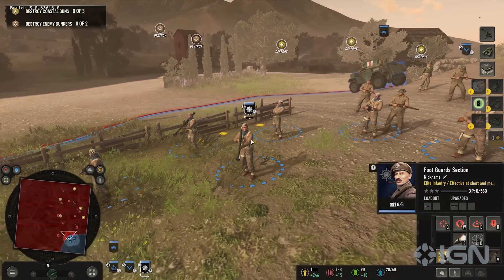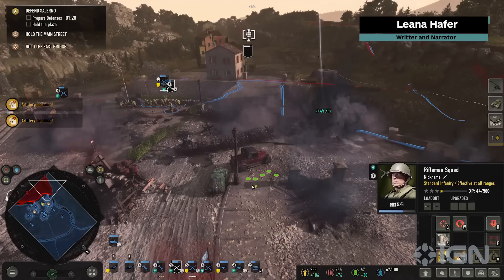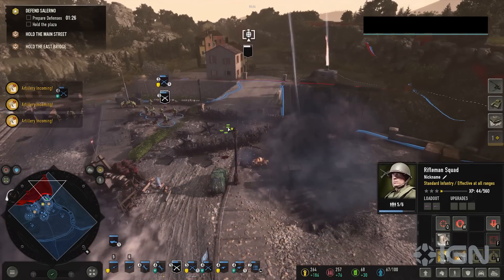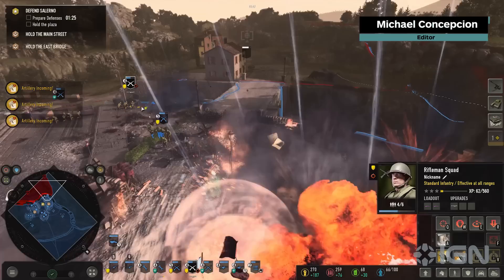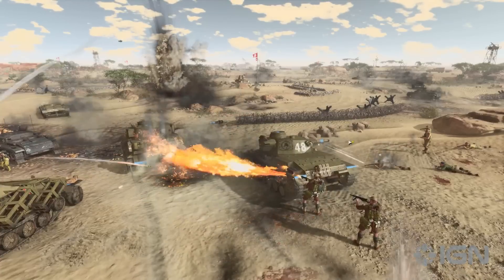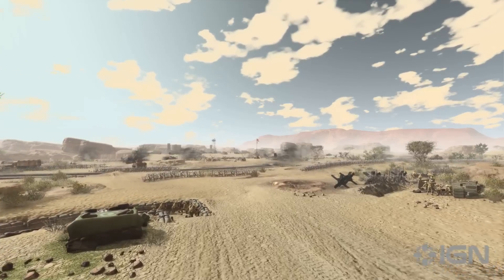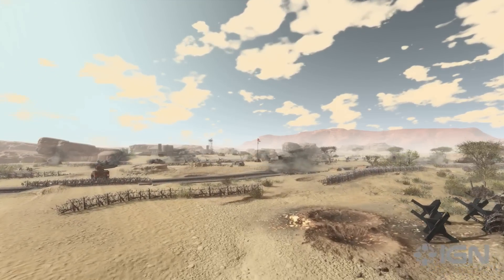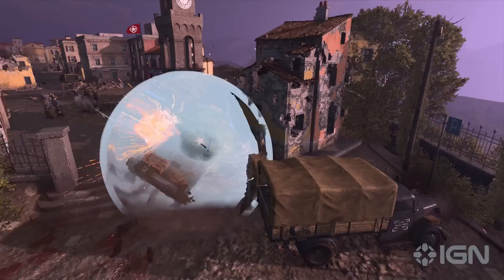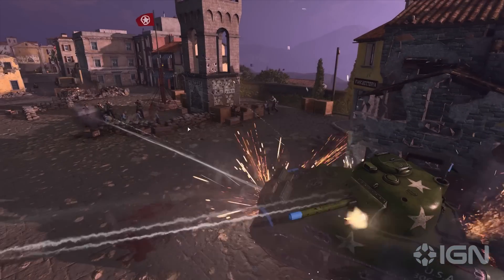Company of Heroes 3 has set out to bring us some of the untold stories of World War II, with its focus on the Mediterranean theater and the involvement of partisan forces. So while we won't be storming the beaches on D-Day or taking on waves of tanks at Kursk, we do get to see some battles that haven't been portrayed a thousand times in games and film already. And one of the most exciting flashpoints I got to check out was an epic assault on the Italian town of Potenza.